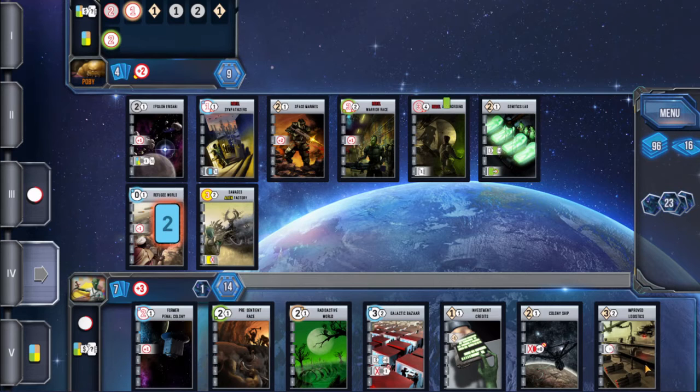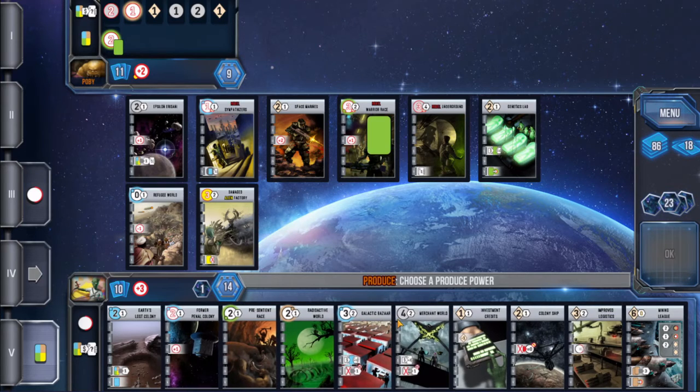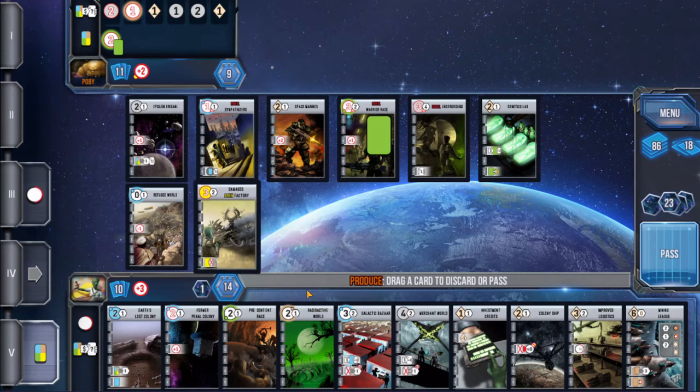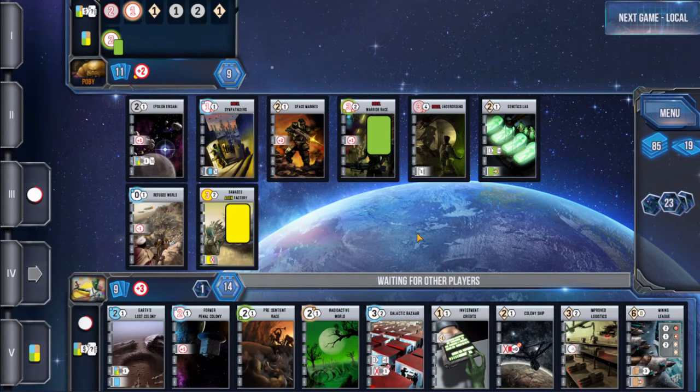Improved Logistics is quite a strong card. That six-cost isn't particularly good for us. We will discard this one.